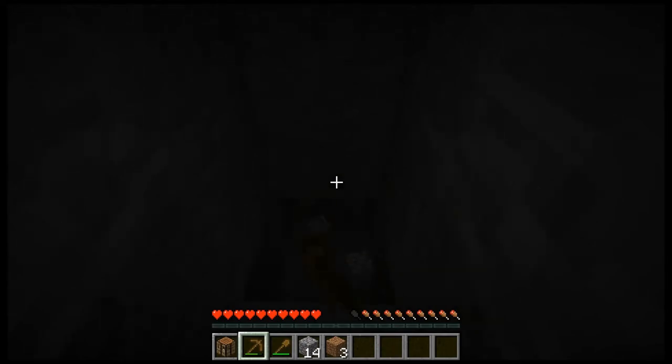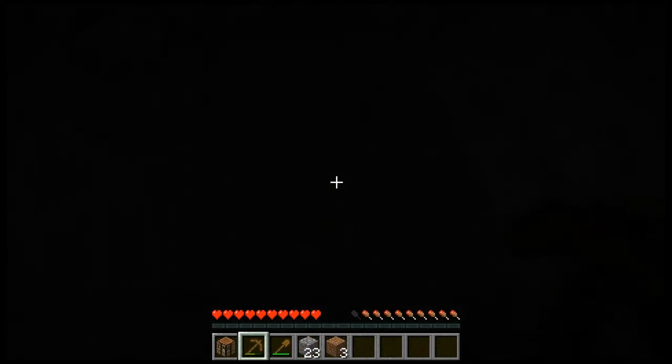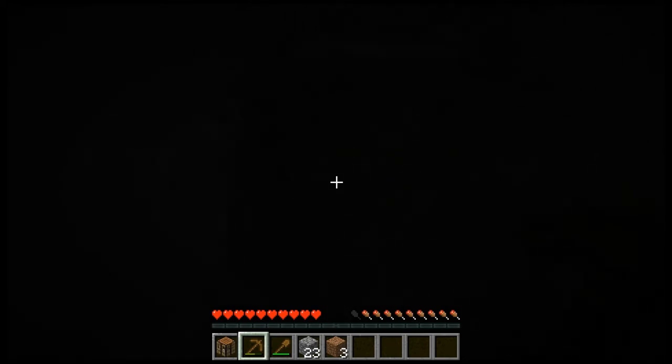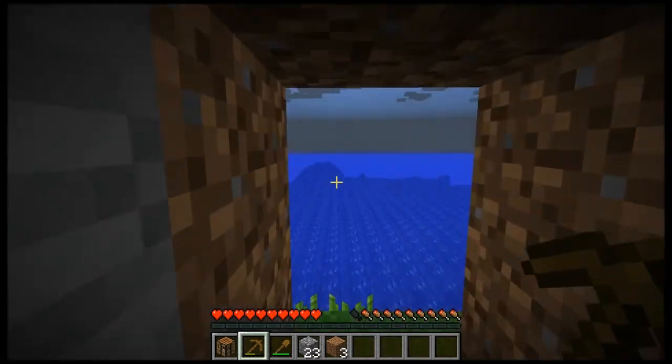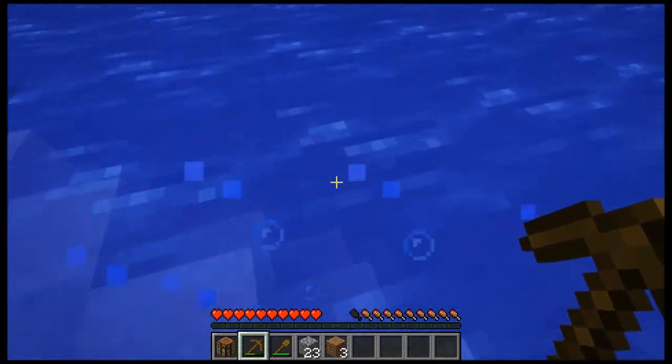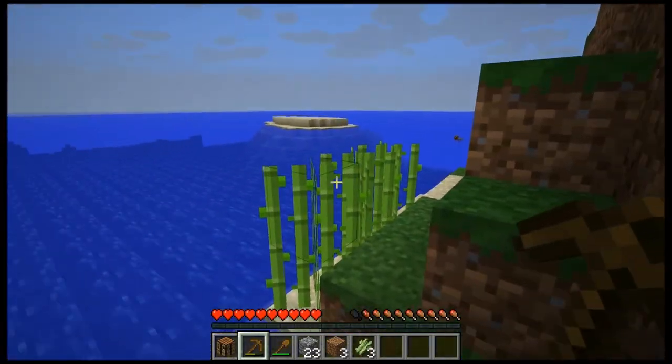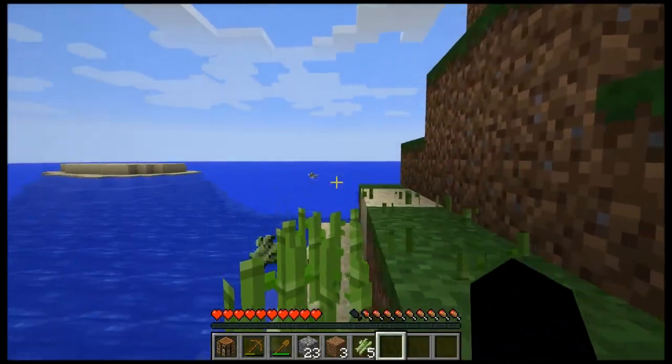I don't have any coal. Well, that's fine. I'm gonna just dig down here. Iron — very nice. Of course I can't mine iron. Let's see what I'm doing here. To grow the sugarcane... the sugarcane is a little bit in here.